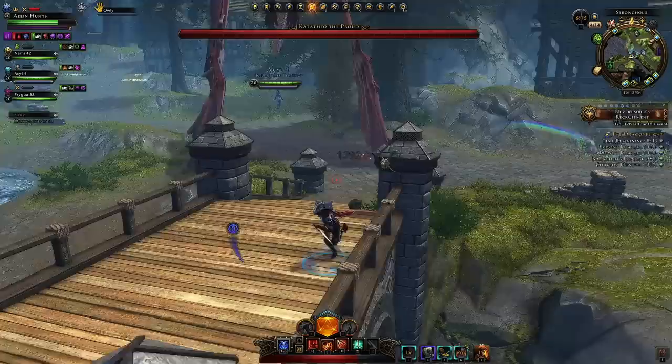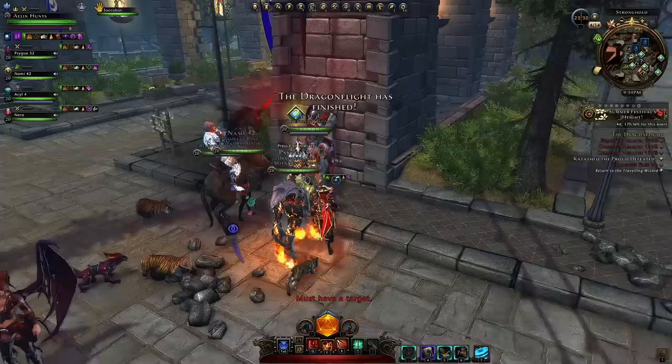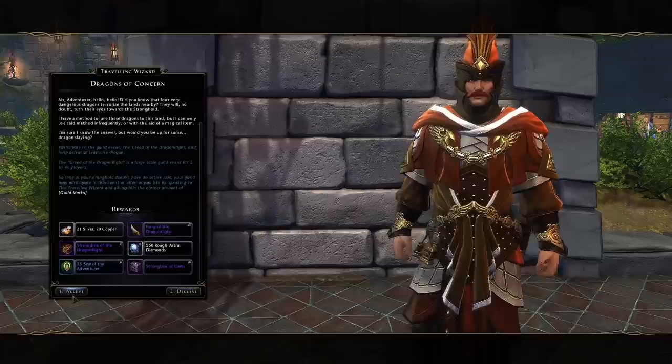This was really funny when it first happened - he starts glitching about the place, teleporting, and then pops in the pond and nom nom nom - he's gone. Just to break it down simply: once you've done your first Dragonflight completing the gold quest 'A Master of Dragons' - which gives you a fang - you'll then be able to pick up every time the Dragons of Concern quest, which gives you another fang, some rough AD, Seals of Adventure, and strongboxes.